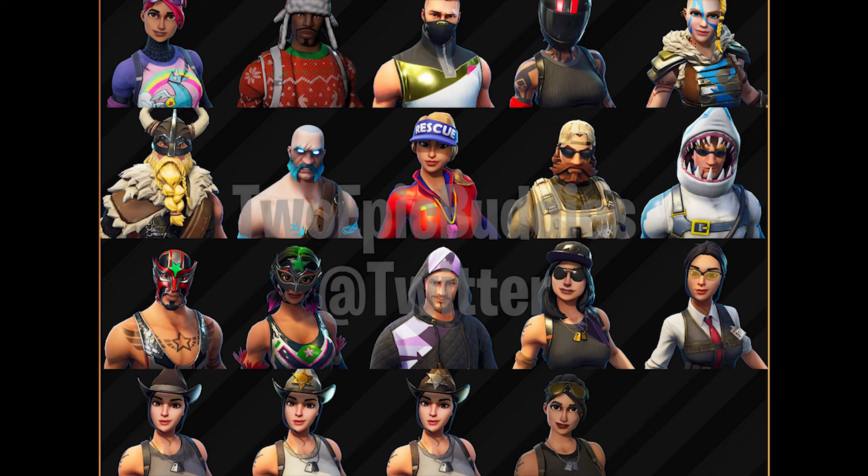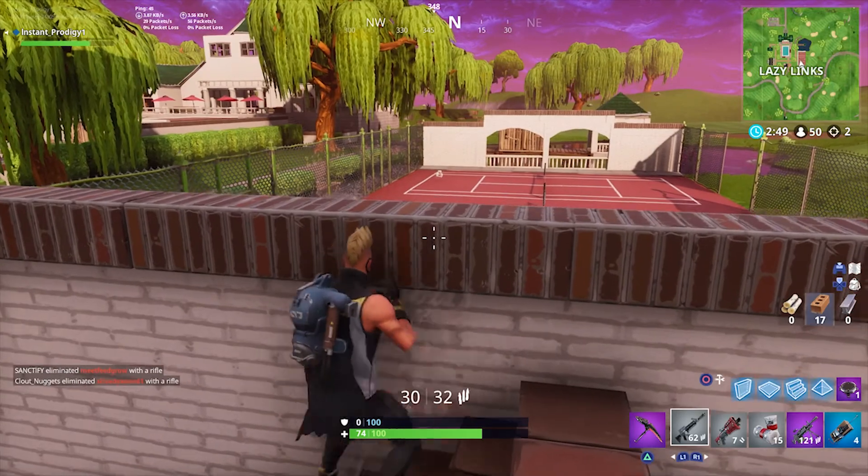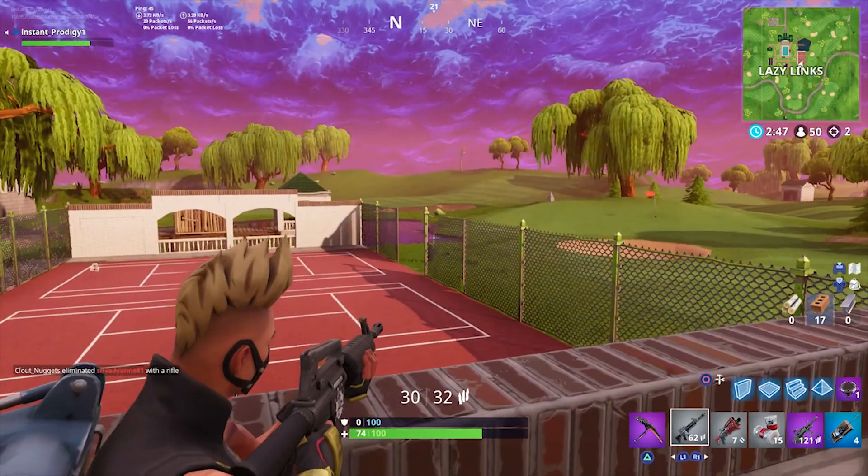Before we end the video, I want to talk about the new backblings that are coming in. We have a new cape, a unicorn floaty, a penguin backpack, what looks like a shark fin on the right, a military backpack in the bottom left, a kind of furry cape, a viking shield, and another shield. So those are all the cosmetics coming into the game.